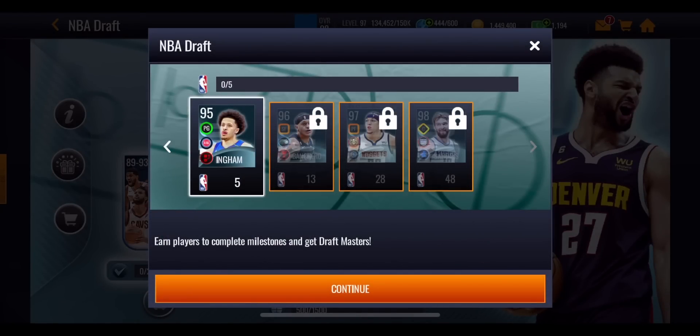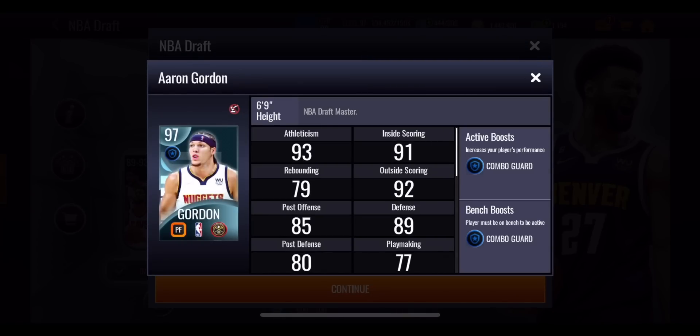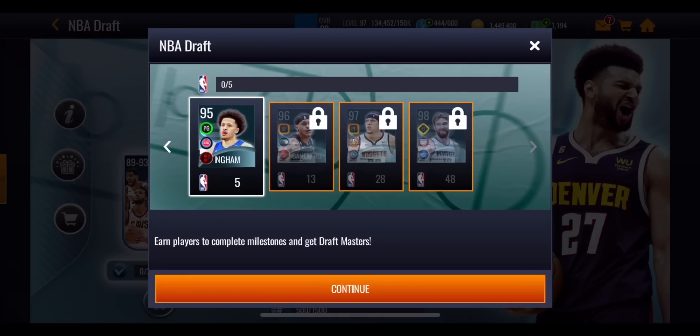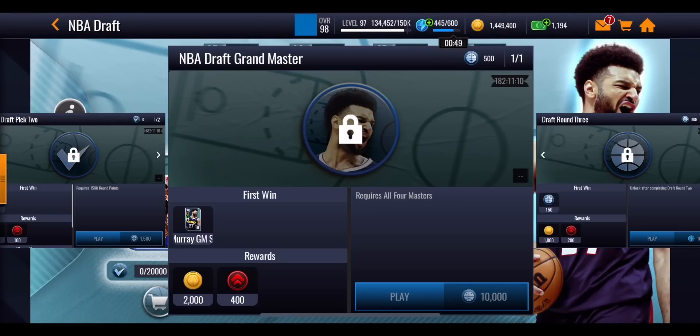To get five players will get you Cade Cunningham, the 95 overall with the space maker boost. If you get 13 players — opening this pack 13 times — that gets you Banchero, who is 96 overall. If you get 28 players, that gets you Aaron Gordon at 97 overall. If you go all the way and get yourself 48 players, that gets you DeMar DeRozan — DeMonta Sabonis. You need all four of those guys, so essentially you need to open the pack 48 times, which is going to be an absolutely insane amount of NBA draft pick points. On top of that, you also need an extra 10,000 round points to get Jamal Murray.